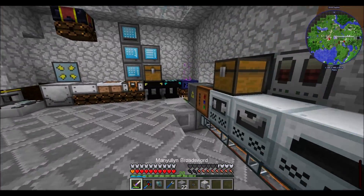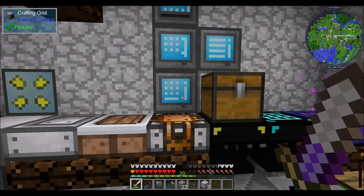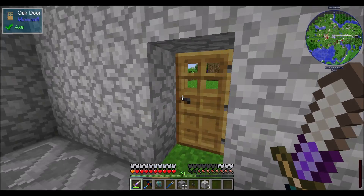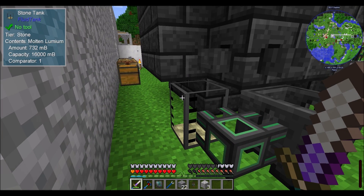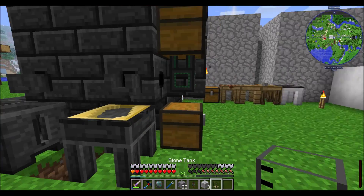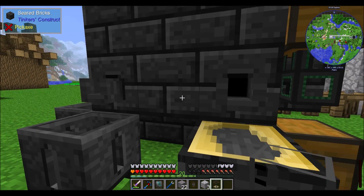So what else do I need to do to get lumium going? Let's check if we have any lumium hanging about in our fluid system — olive oil, seed oil, superglue, crystalline... I don't think we have any lumium. Molten lumium: 732? That might be enough for a few ingots, because we're going to want to know how to make molten lumium at some point anyway.